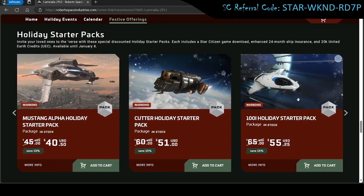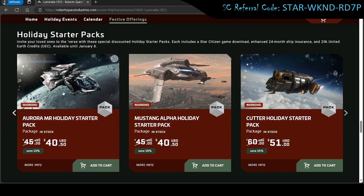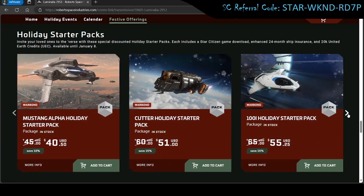The 100i Holiday Pack sits between the Mustang and the Aurora in terms of agility and defenses. It's made by Origin — more of a luxury company — they go for aesthetics, style, and lighting. Drake is bare bones, no frills, just what you need. RSI, which makes the Aurora, is kind of middle ground. Think of it like: RSI is your Ford, Origin is your Tesla or Mercedes/BMW, and Drake is your no-frills workhorse.